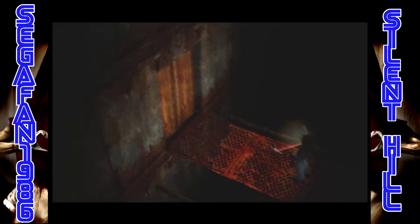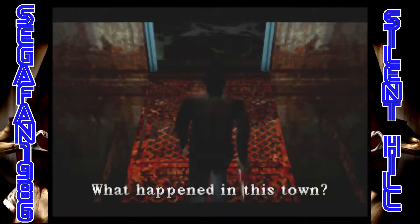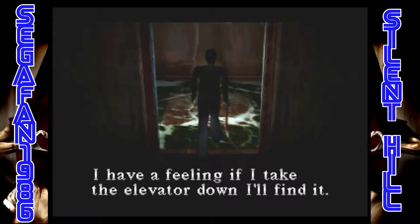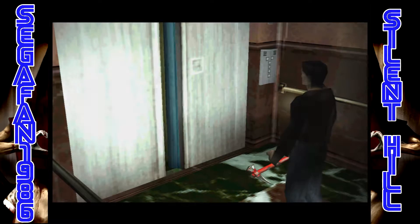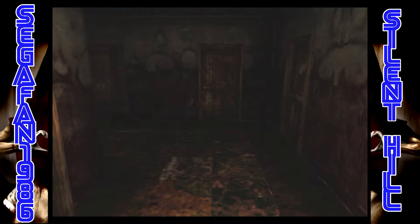And that is a terrifying camera angle. I'll take a word for it, Harry. What could be making things like this? Some kind of demon. If I take the elevator down, I'll find it. Well then, my friend, that is what we must do. Cheryl. So, where are we now? Do we need to find a map? I guess so.